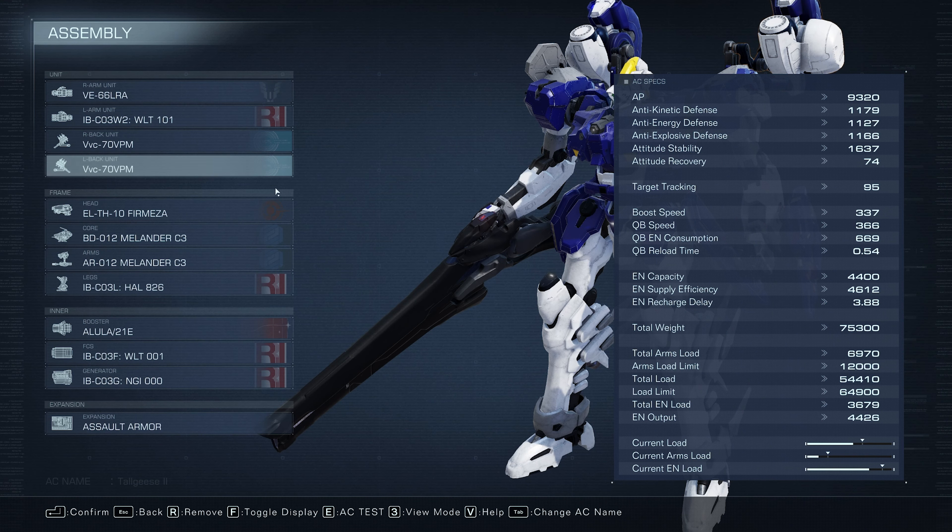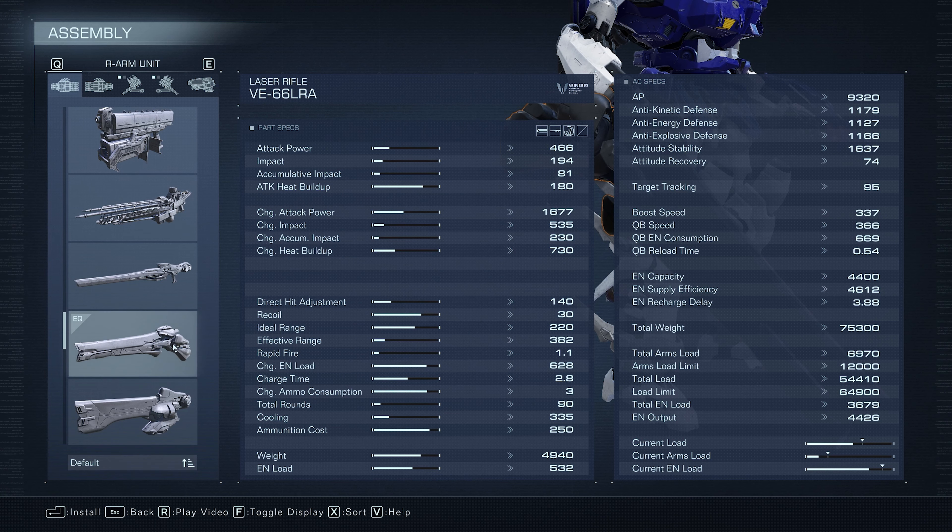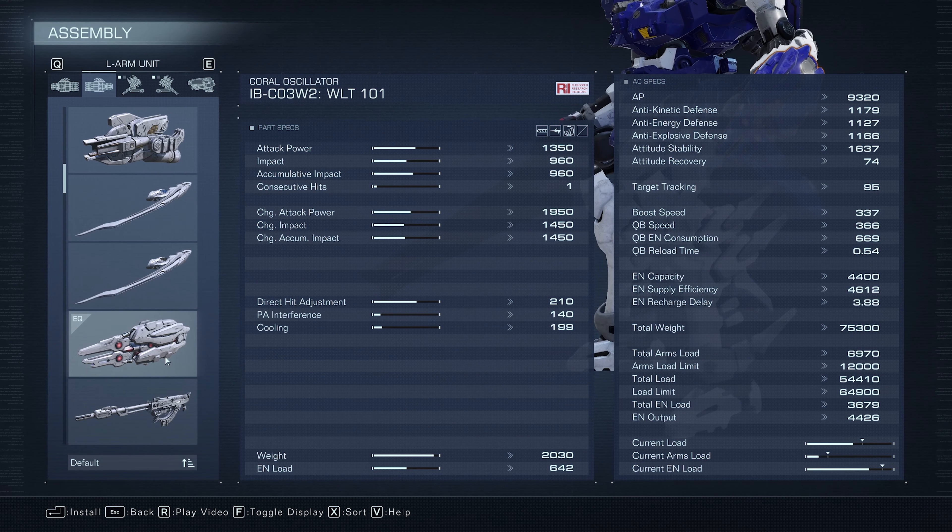For the shoulder weapons, I picked the Vertical Plasma Missile Launcher, VVC-70 VPM. For the right arm, I picked the Medium Laser Rifle, the VE-66 LRA, for medium range shooting. And for the left arm, it's the Coral Oscillator for close range aggression or for medium range stagger punish.